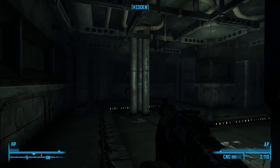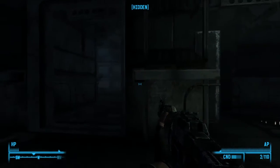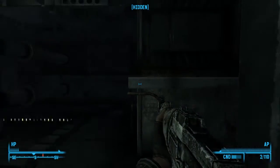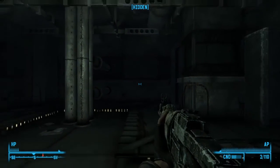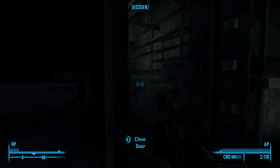I see a door here, and that's usually a good sign that we're going in the right direction. Let's just see if we can see anything back this way — I hear something back that way. I hear a bad thing, so let's go to the door first. We're hidden still, so they can't see us — they don't even know we're there.